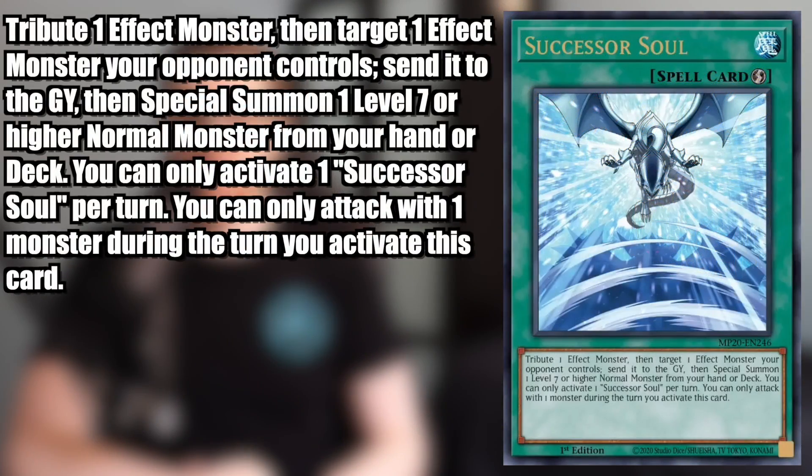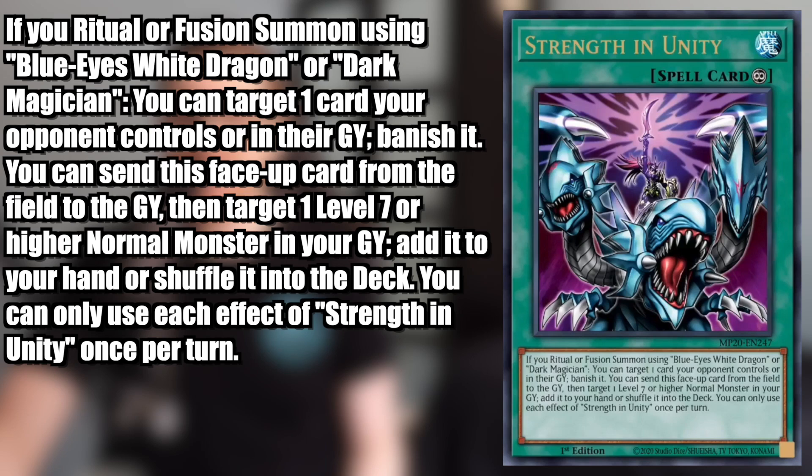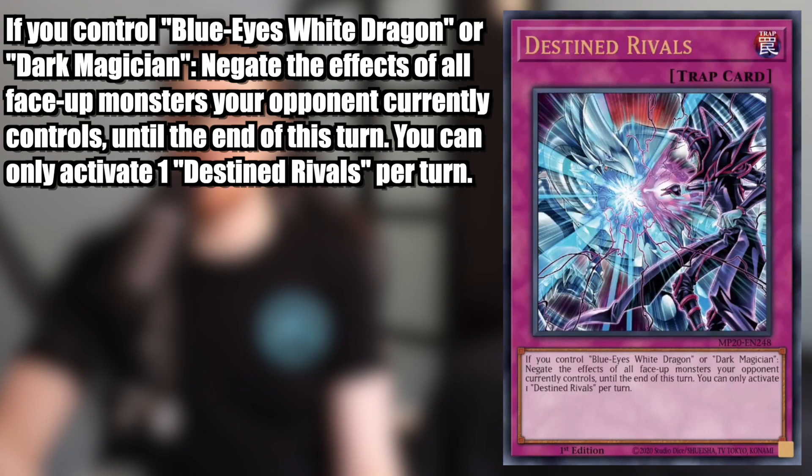The first promo is Successor Soul — a Quick-Play Spell: tribute one Effect Monster, then target one Effect Monster your opponent controls and send it to the graveyard, then Special Summon one Level 7 or higher Normal Monster from your hand or deck. The second promo is Strength in Unity — a Continuous Spell: if you Ritual or Fusion Summon using Blue-Eyes White Dragon or Dark Magician, you can target one card your opponent controls or in their graveyard and banish it. The third promo is Destined Rivals — a Normal Trap: if you control Blue-Eyes White Dragon or Dark Magician, negate the effects of all face-up monsters your opponent currently controls until end of turn.